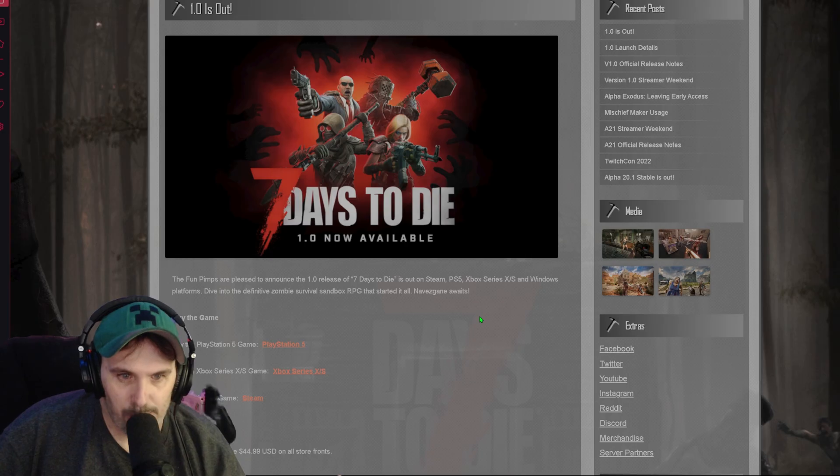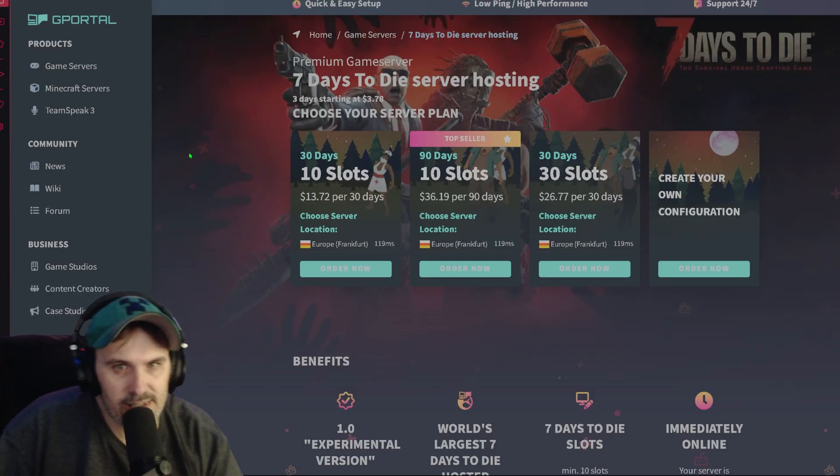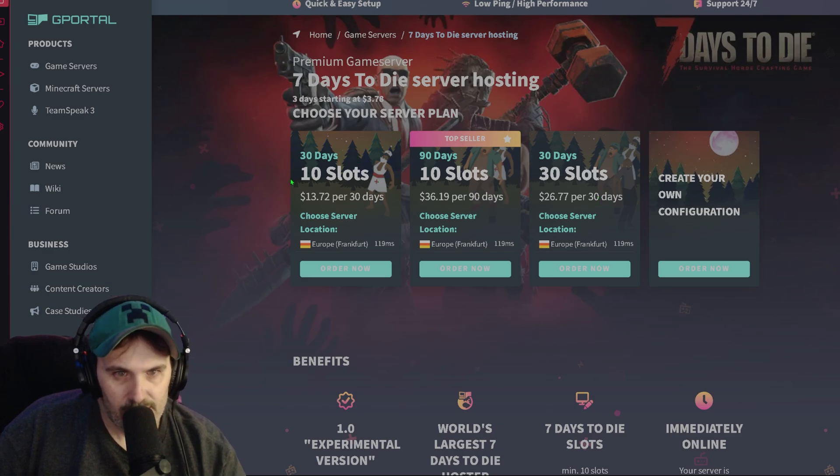Over on G-Portal, we can rent a Seven Days to Die server. We've got a 30-day option, a 90-day option, a 30-day 30-slot option. A lot of people are probably going to go for the 30-day 10-slots at $13.72 — though this is going to be different depending on your location.